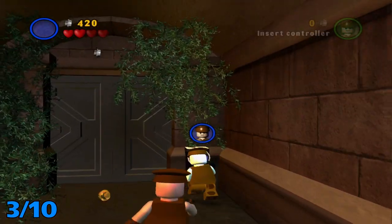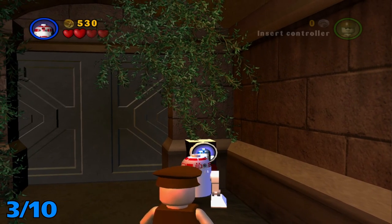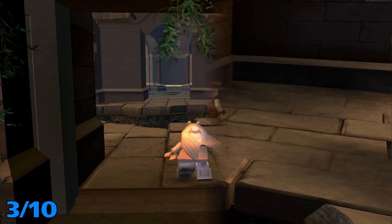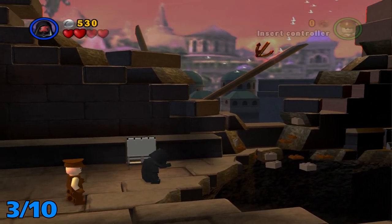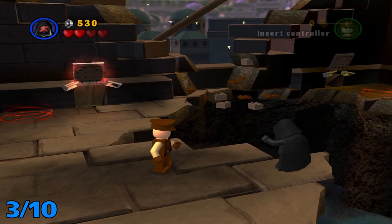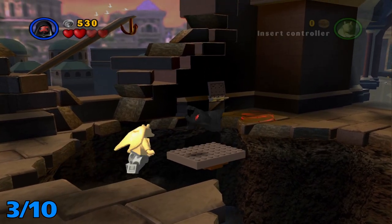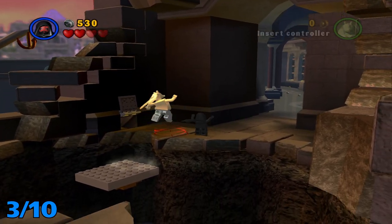After that, you're going to want to head through here into the palace. It doesn't really matter which one you set up here, because both of you can switch to anyone you like.